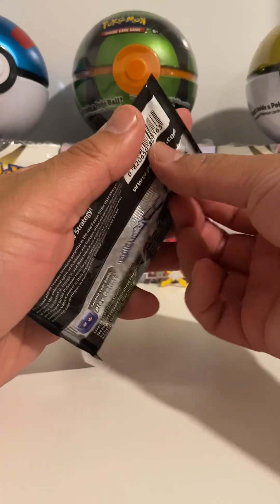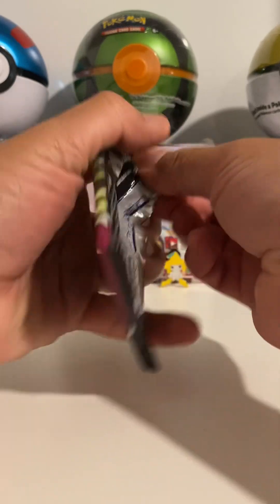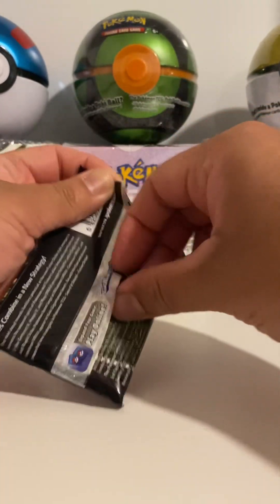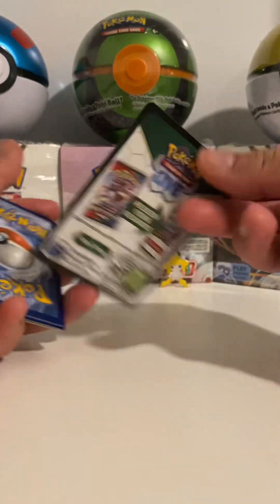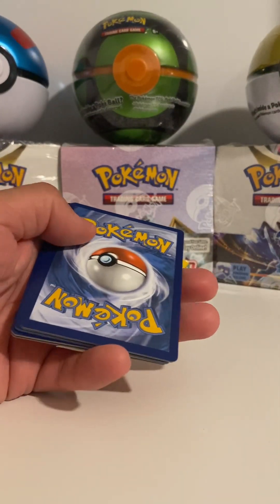Fusion Strike — that's a green code again. Let's see if we can get something better inside. Give me a white please! Can't really tell with these, so we'll see what that does.